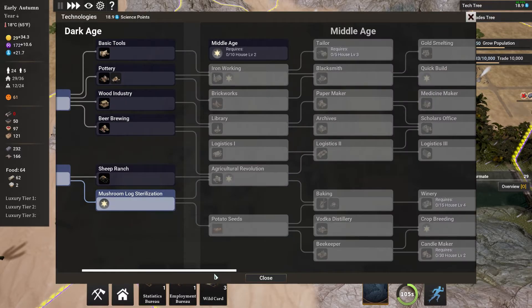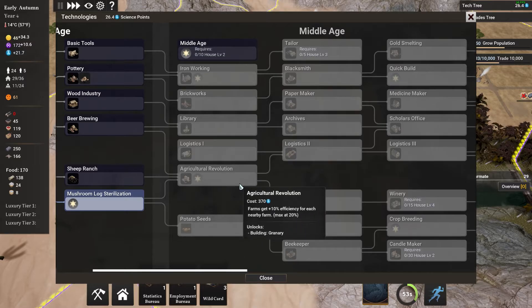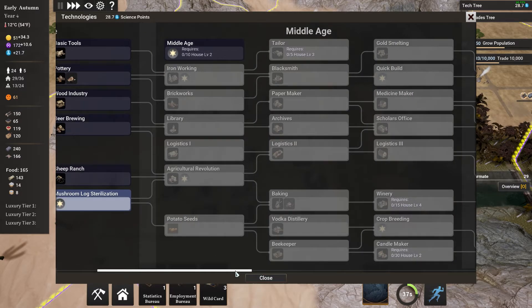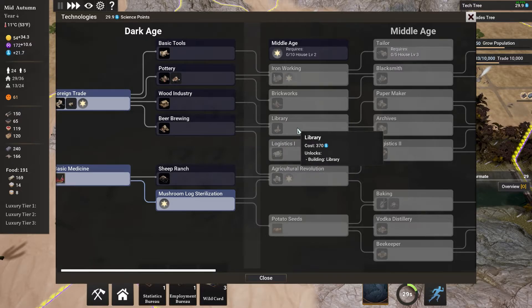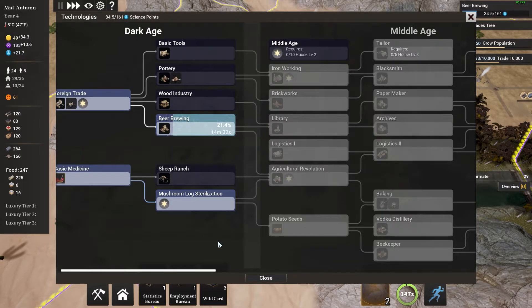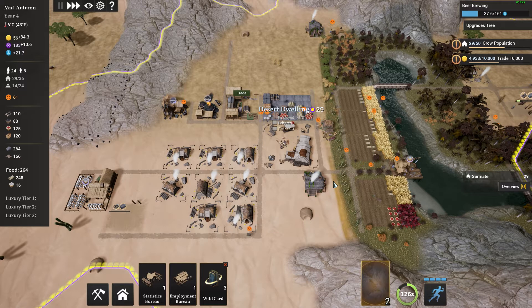We can do the bridge right now — money spent and allotted, there we go. Now with this range we can do another forester — these are fruit trees — so we could do another forester somewhere in here as well as a fruit gatherer for a little bit of extra food. And when we can reach the water here we can do another fishing lodge.